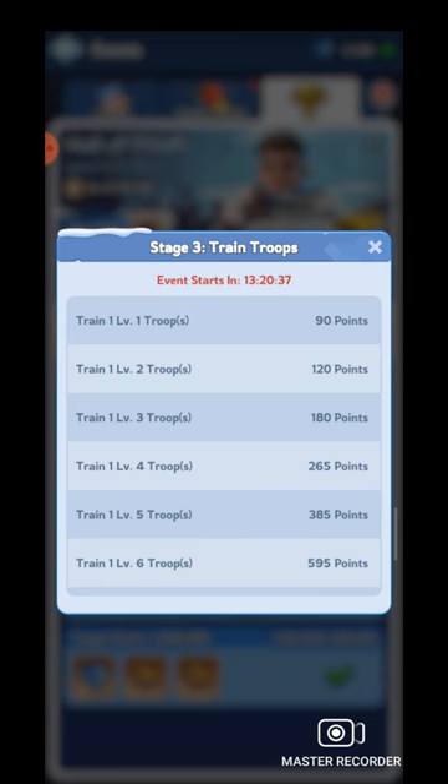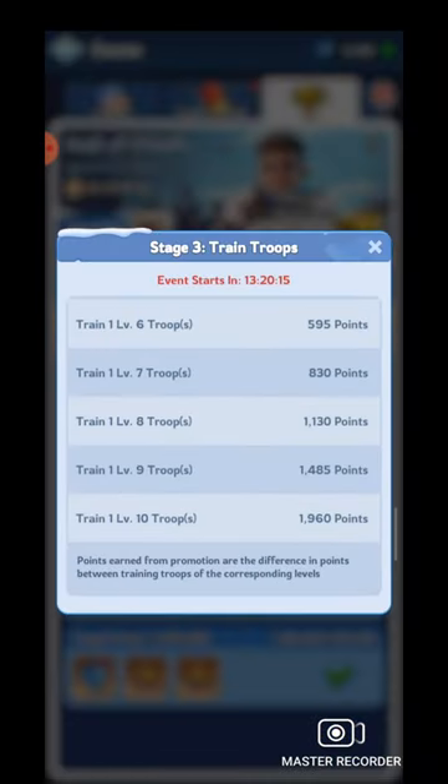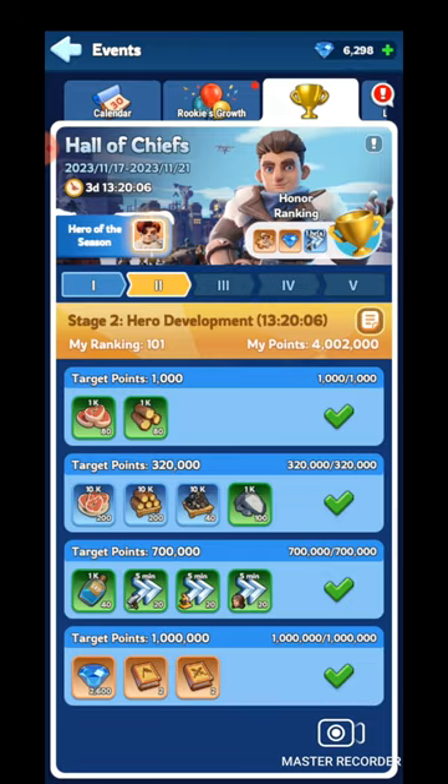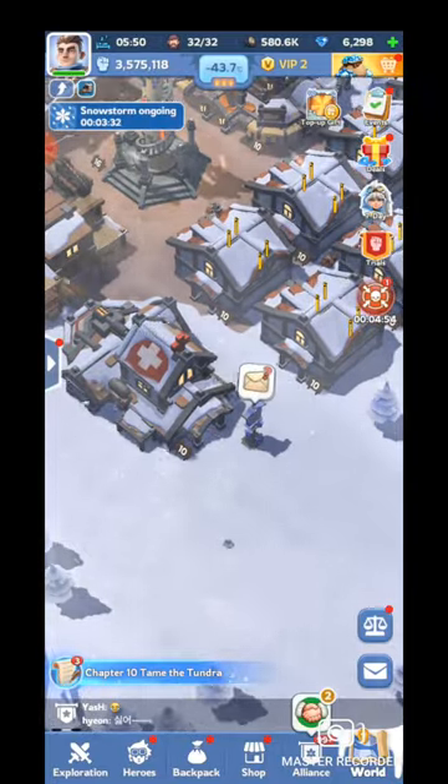Now here's another trick, just like Day 1. For Day 3 we have a troops training task and you can get a huge amount of points if you start training before Day 3 begins. We have time before Day 3 starts, so I'll start training now. Troops will be trained in roughly seven to eight hours, so when Day 3 starts I'll just click to collect them and get a huge amount of points. We're ending Day 2 here.